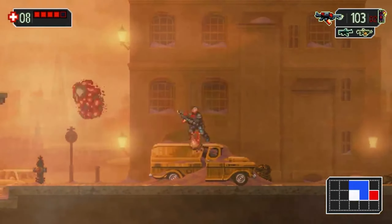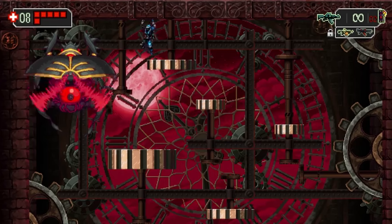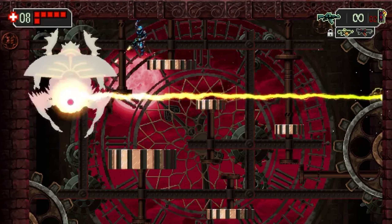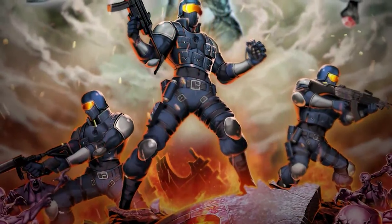Your mission: to uncover the fate of your Prodigium teammates who vanished without a trace. As you explore, you'll confront legions of zombies, insects, plague-ridden vermin, and other grotesque monstrosities under Amanet's control.